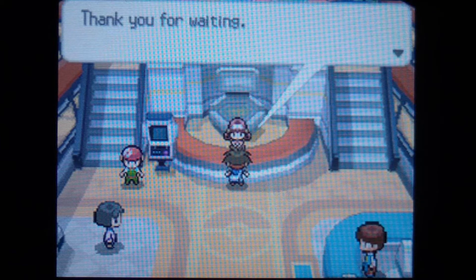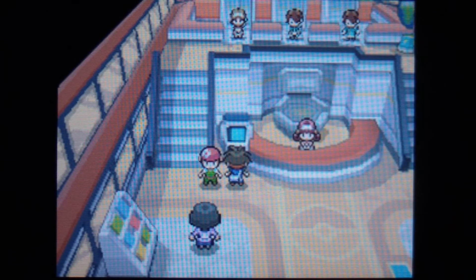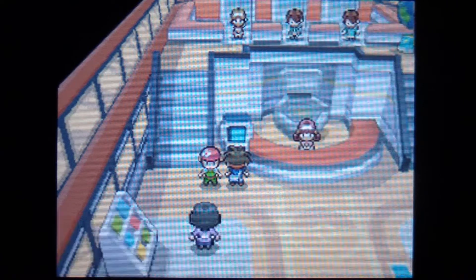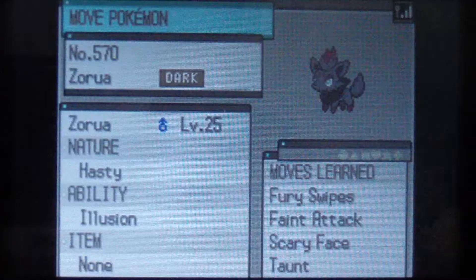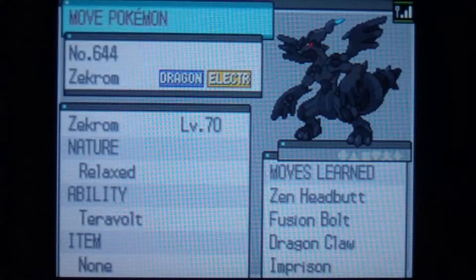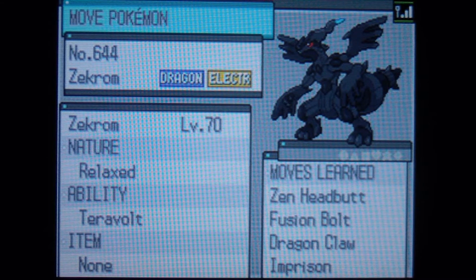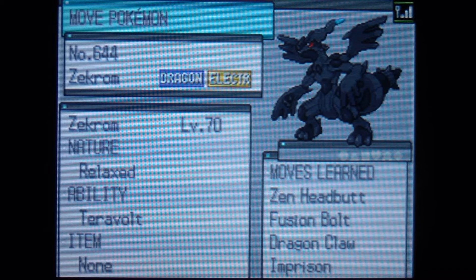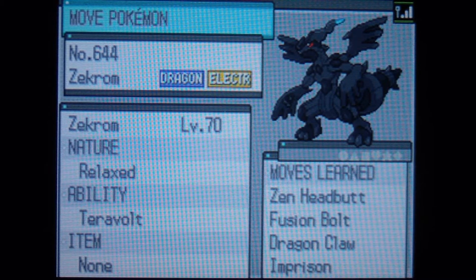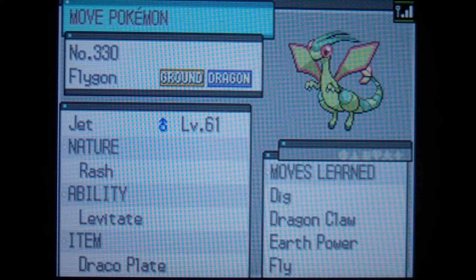In the next video, we're going to try to catch ourselves Kyurem, and I'm going to bring Zekrom with me to that battle. Yeah, man, people are being loud — it's like they just don't care. But yeah, so there's Zekrom. Pretty cool — Dragon Electric type, with Zen Headbutt, Fusion Bolt, Dragon Claw, and Imprison. So stay tuned for more, people.